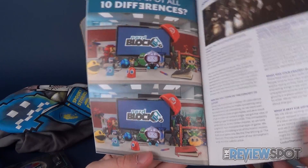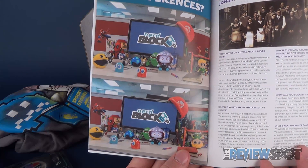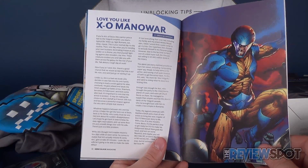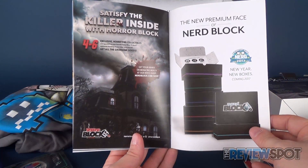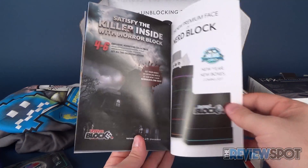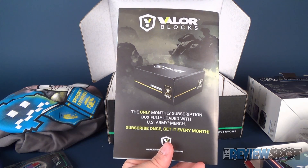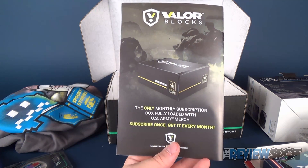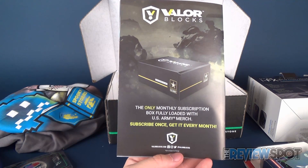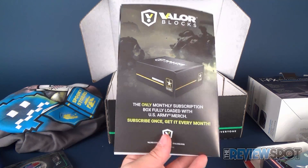Flipping through further, there's a spot-the-differences section if you'd like to try to guess for yourself. There's also a Q&A with Johan Accio, the creator of Lucius, and an advertisement not only for the Horror Block but also all the multitude of different boxes that Nerd Block are producing — new boxes all coming in 2017. On the back there's an advertisement for Valor Blocks, the only monthly subscription box fully loaded with US Army merch. Subscribe once, get it every single month at www.valorblocks.com. Maybe we'll actually do a couple of those on this channel as well.